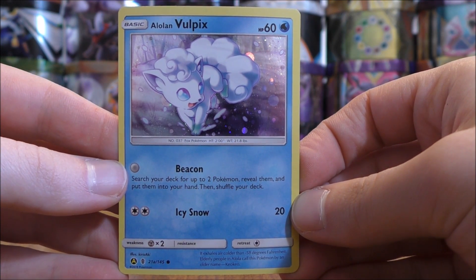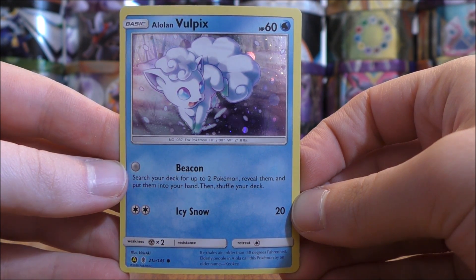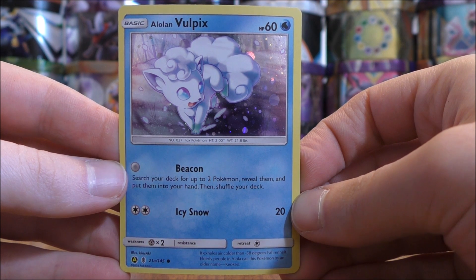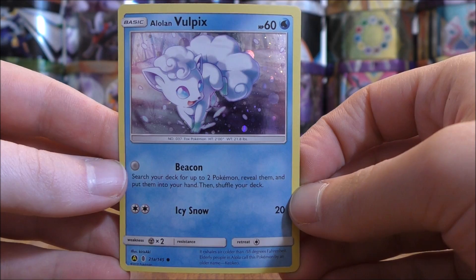Here's a look at the alternate artwork Alolan Vulpix. This is from the Guardians Rising set originally. This card is in high demand right now, mainly because of its Beacon move. It helps you get your hand set up very quickly to start the game.